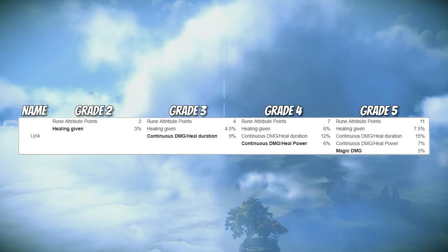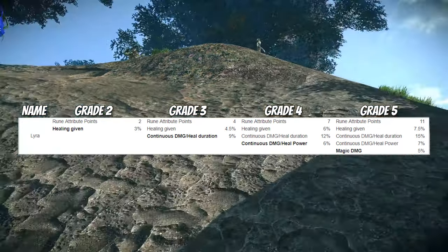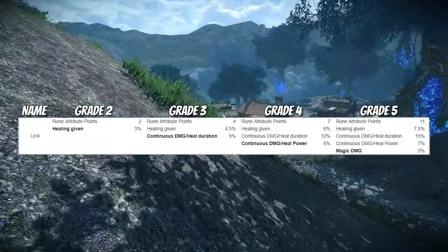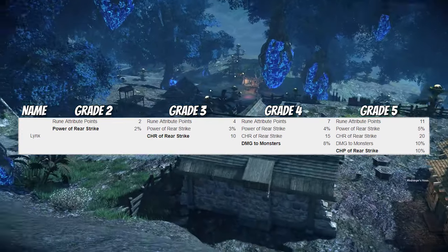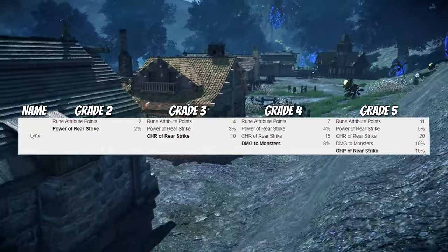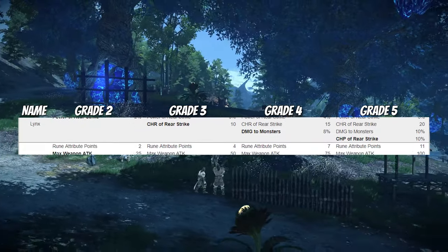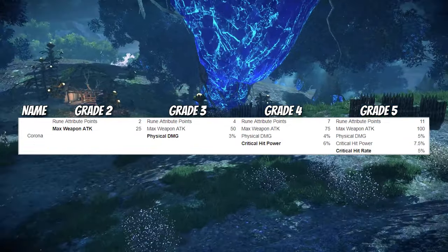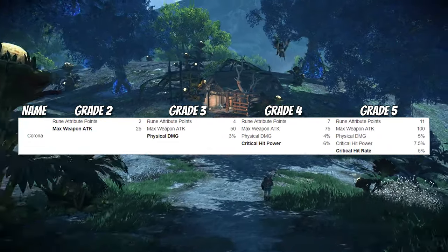Lyra offers you healing given, continuous damage and healing duration, continuous damage and healing power, and magic damage. Lynx offers you power of rear strike, critical hit rate of rear strike, damage to monsters, and critical hit power of rear strike. Corona offers you max weapon attack, physical damage, critical hit power, and critical hit rate.